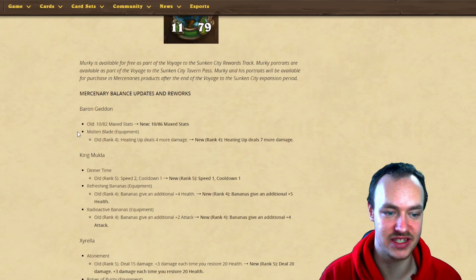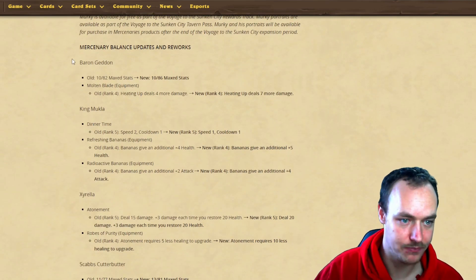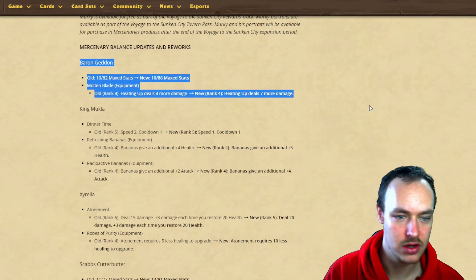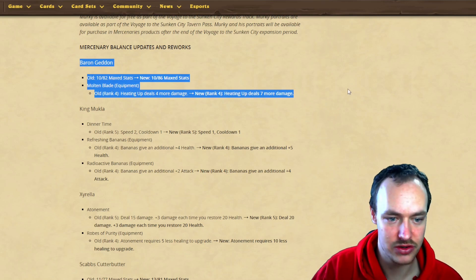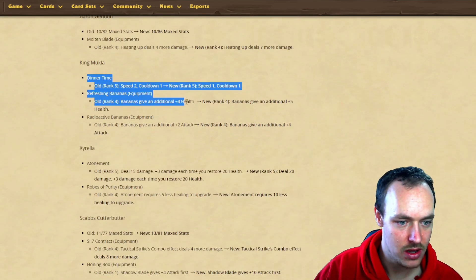Now we have mercenary balance updates and reworks. Baron Geddon: old stats 1082, new stats 1086, so he's gained four health. His Molten Blade equipment - old version dealt four more damage on Heating Up, now it's going to deal seven more damage. So an extra three damage and an extra four health for Baron. King Mukla's Dinner Time is going from speed two to speed one, cooldown one.